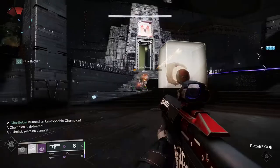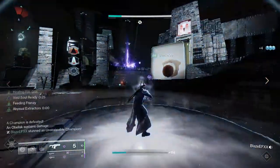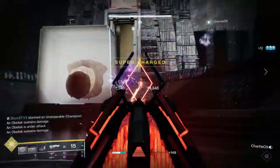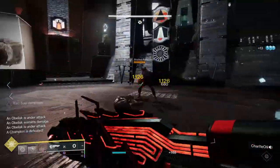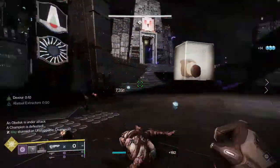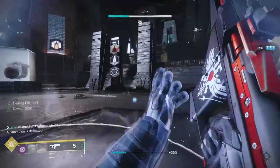To get Submission you have to run the Witch Queen raid, the Vow of the Disciple, which you can find on the Throne World. Submission has a chance to drop from the first, second, and third encounters: Acquisition, Caretaker, and Exhibition.